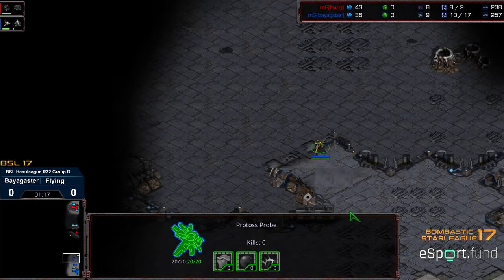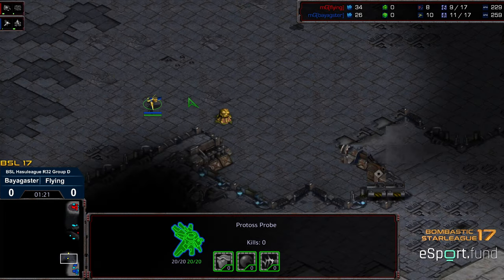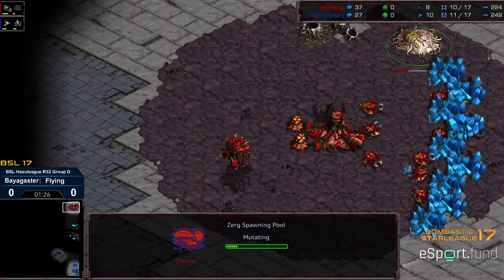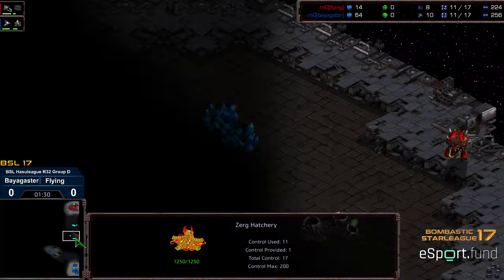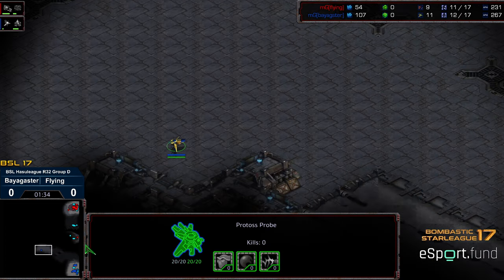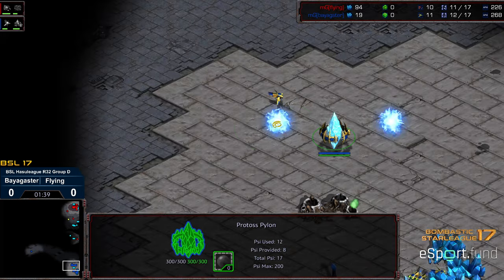Gateway dropping at the main — rather than dropping a pylon at the natural. This opening leads me to believe he might go for more 2-gate play. But we're seeing a spawning pool opener on the opposite side from Flying as well, and this is on a 4-player map. Yeah, it's going to be 2-gate.